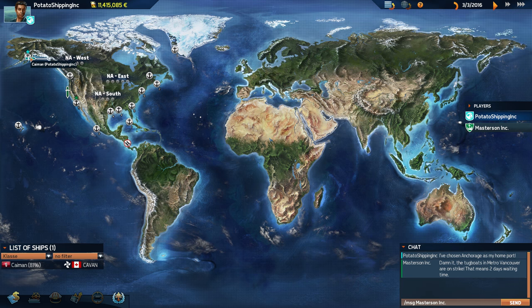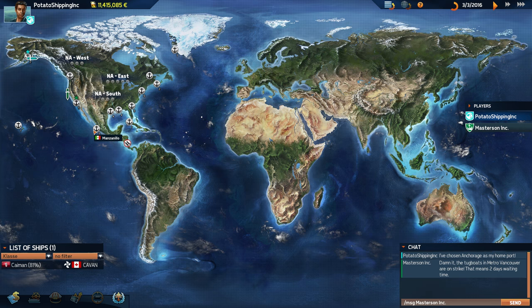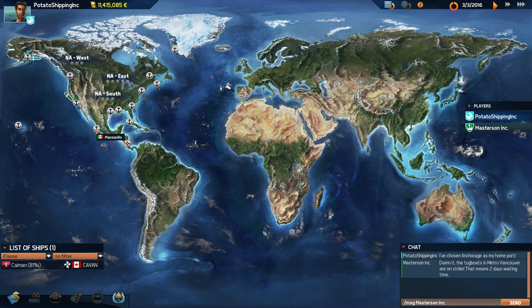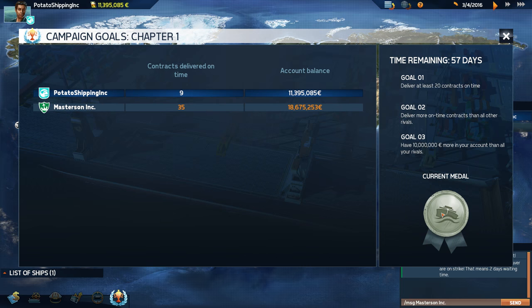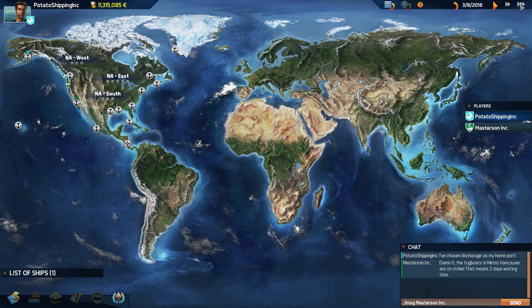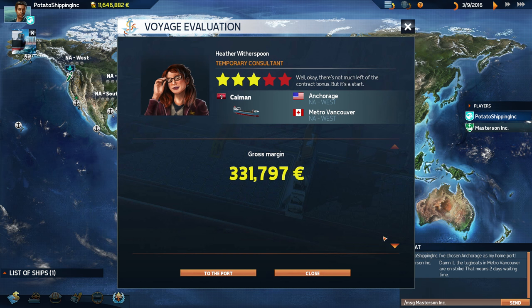We're basically running routes from Anchorage to Vancouver to Los Angeles. We haven't gone to Manzanillo, which I assume is the main port for Mexico City, but I don't know for sure. We're still on the silver medal goal — having 10 million more in your account than your rivals isn't something we can confidently say we have. There's a tugboat strike as well, which is a bit annoying and meant we didn't make as much.